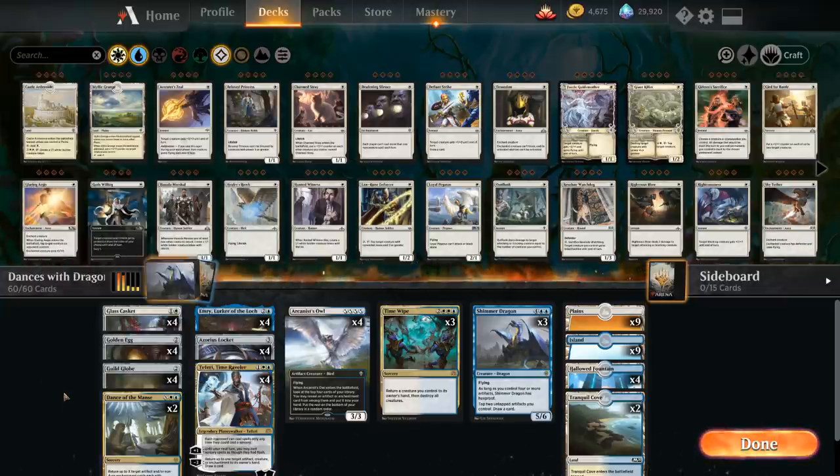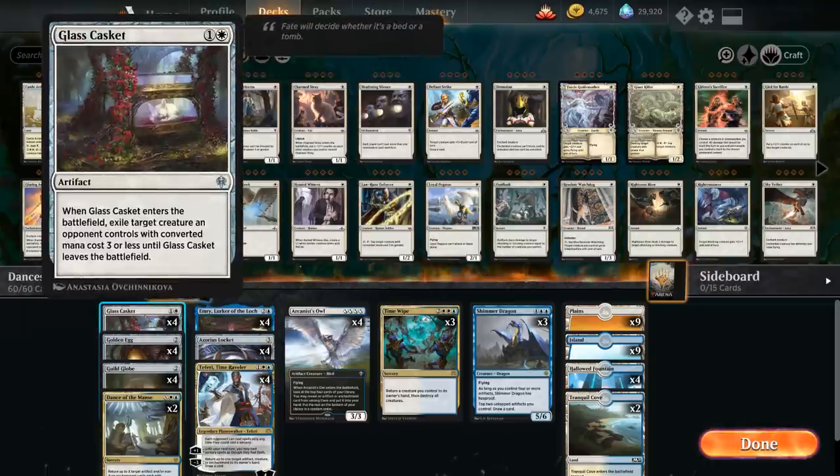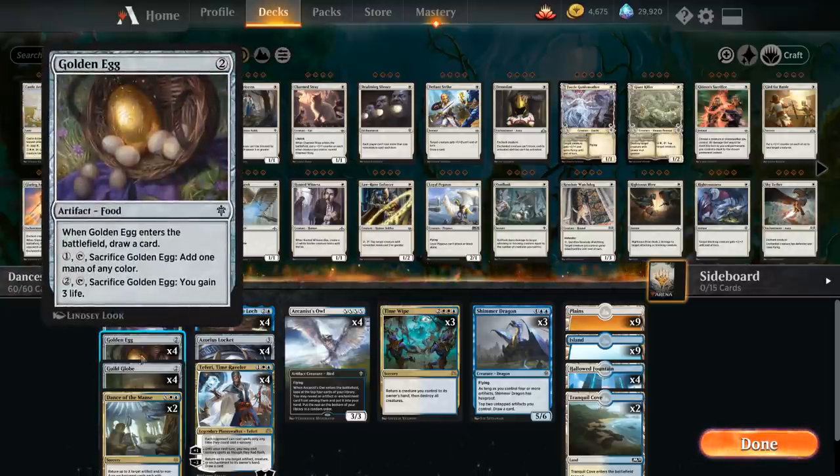The rest of the deck has lots of artifacts, most of which also draw cards, making it consistent at assembling artifacts and finding Shimmer Dragon and Dance of the Manse. At two mana we have removal in artifact form: Glass Casket, which exiles a creature an opponent controls with converted mana cost three or less until the casket leaves the battlefield. Even in matchups where the opponent doesn't play creatures we can exile, we can still play it just to have an extra artifact.